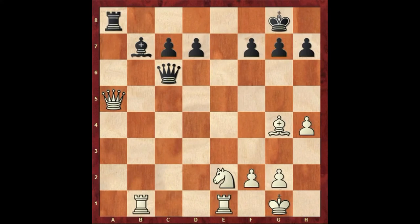In this puzzle it's black to move and you have to find the best possibility. Hopefully you found queen takes g2 checkmate — it's a simple one.